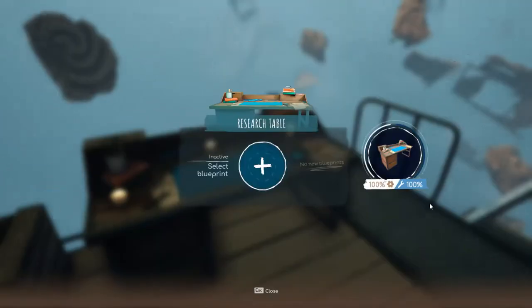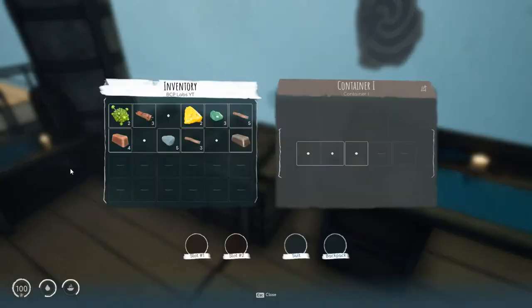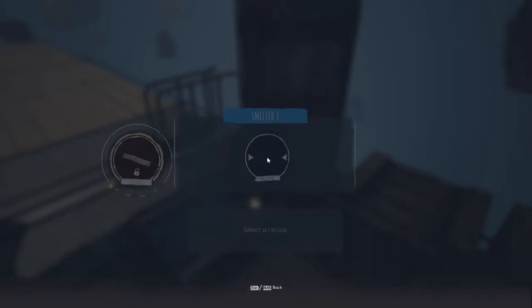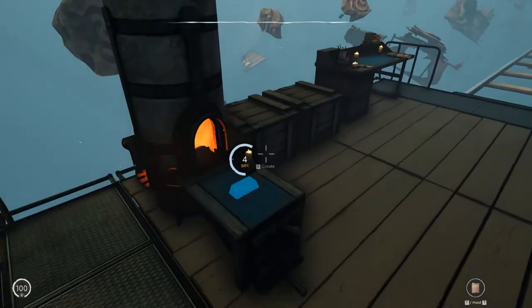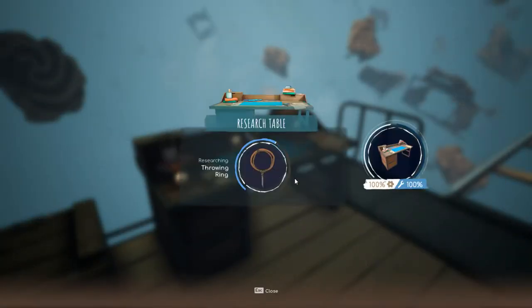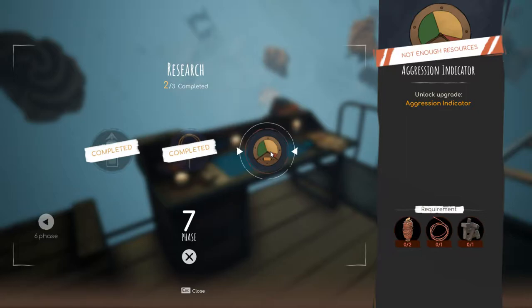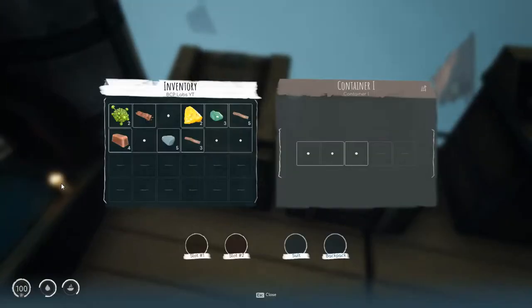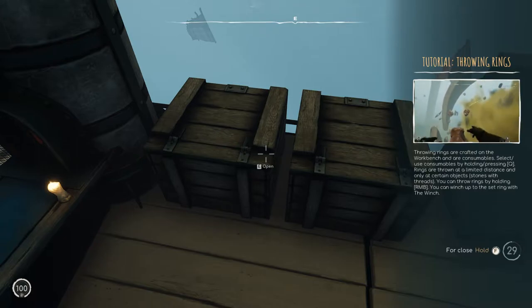We're going to need to explore for more iron. We're going to research this first and find out how much these things take to craft, because they almost look like they're copper. Let's research this and look at the aggression indicator. I need copper for this and one iron - I don't think I have enough iron. Throwing rings can be crafted out of our ground dragon's fields. Interesting. Now the question I have is what happens with the tether.